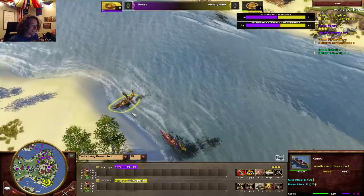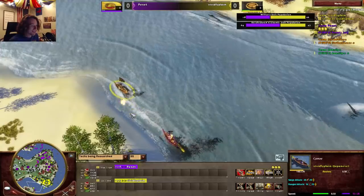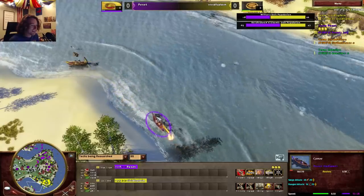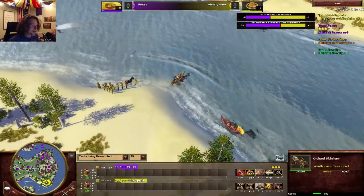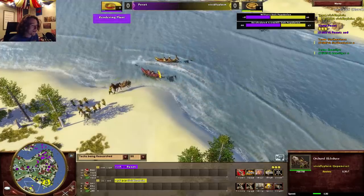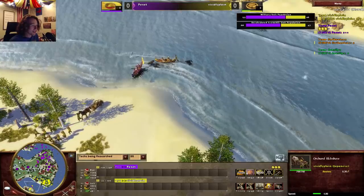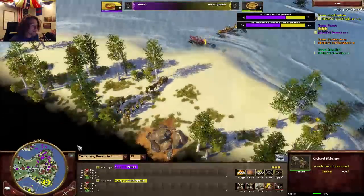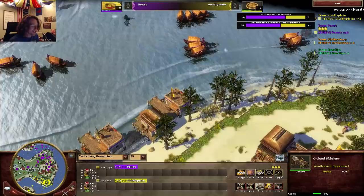Can you imagine if that canoe sinks the one full of villagers? Oh boy. His canoe has 30 HP — they got him off. He sees it right here. If he loses that Cherry Orchard that's huge — that's like 3,500 food. And that canoe is just taken down.